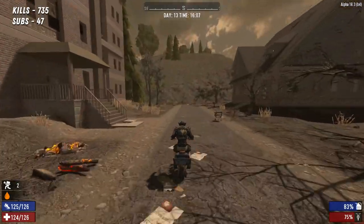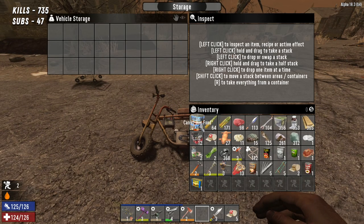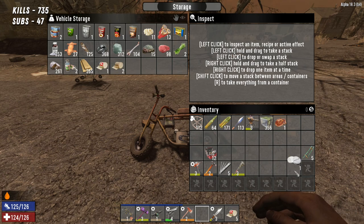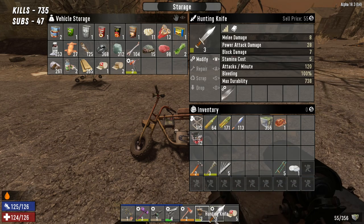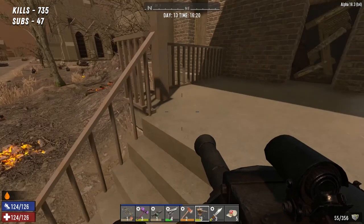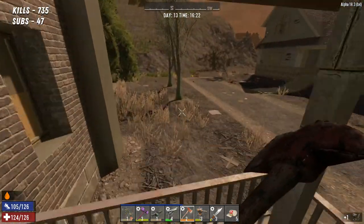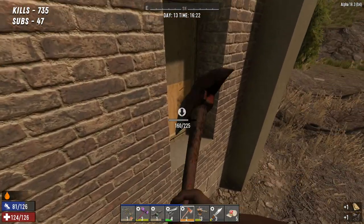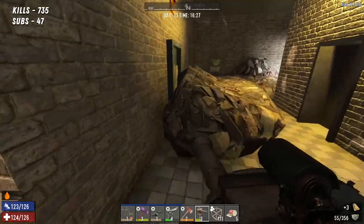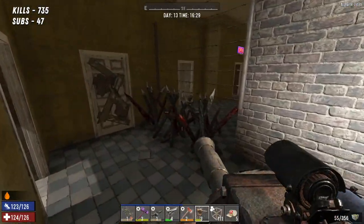We're going straight in the front door, no messing. I'm going to get rid of as much crap as I can. That's what we need — okay let's go. Straight in the front door. Maybe not the front door — let's go this way instead, it'll be easier. I wouldn't have been able to get through there anyway. Okay, I think we'll do this level first.